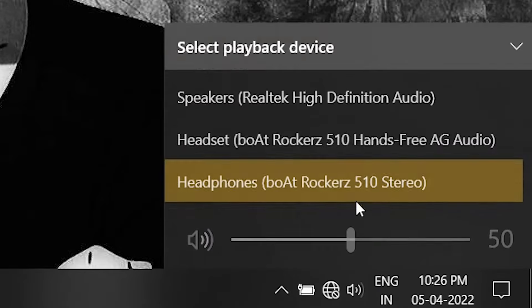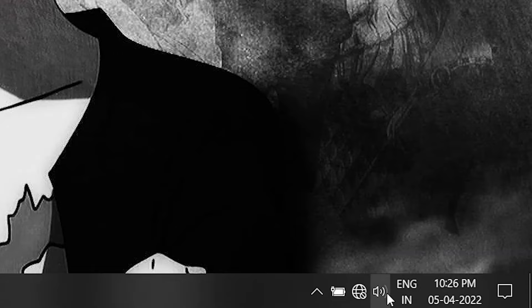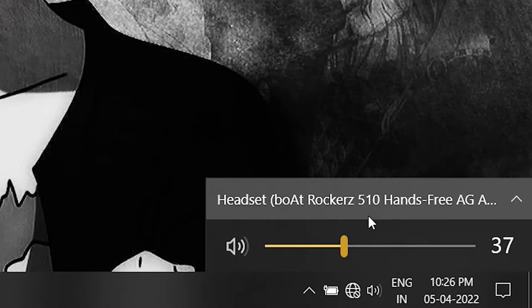As soon as GTA 5 launches, it starts using your microphone for voice chat, which in turn switches your headphones to hands-free AG audio. It is the mode that allows both microphone and speakers to function simultaneously, but the problem is that the output mode for your audio is set to stereo. I won't recommend switching to hands-free AG audio because it basically destroys your audio quality.